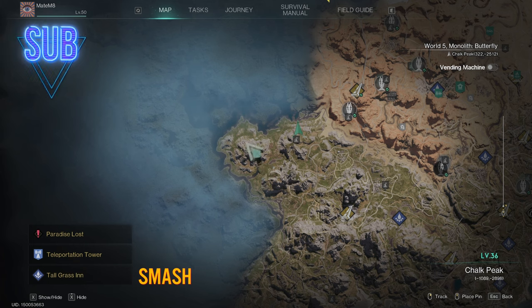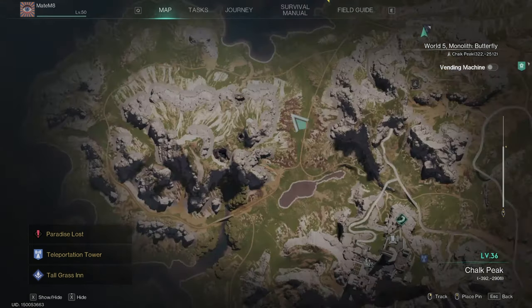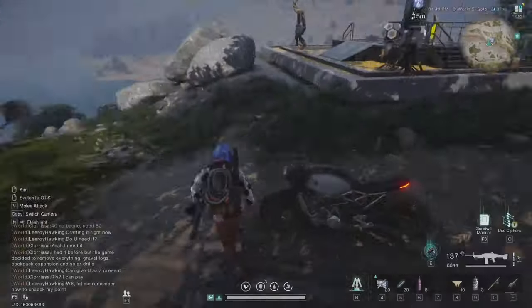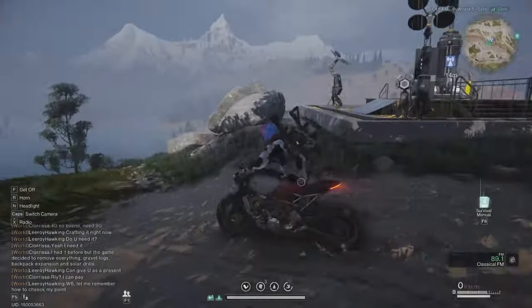When I zoom out the map like this, it's this mountain right here. The closest two portals are these ones, so I'm gonna go from this one to the first entrance.